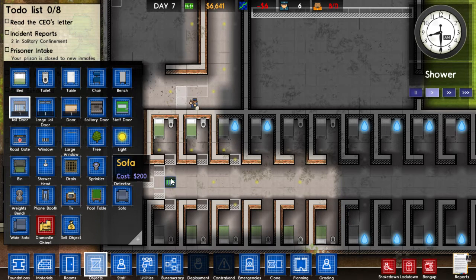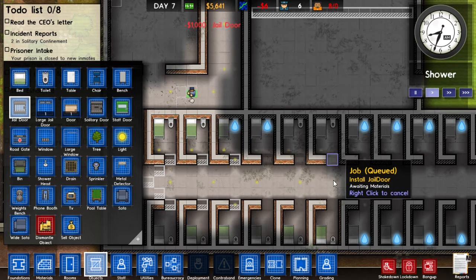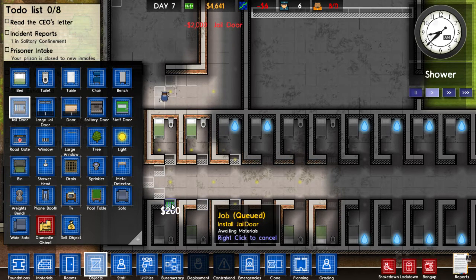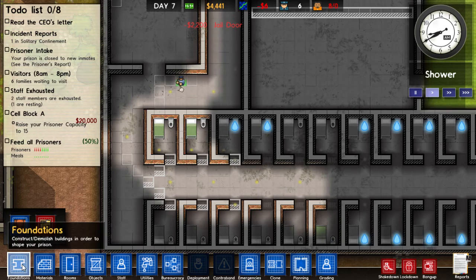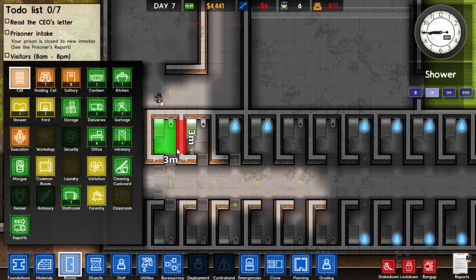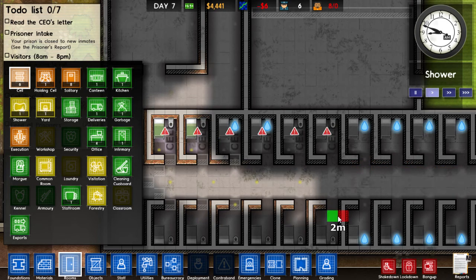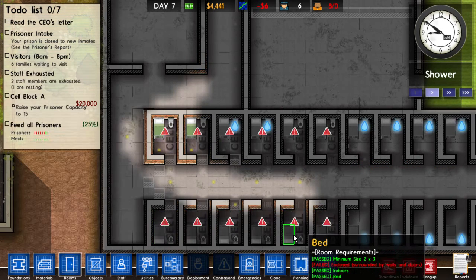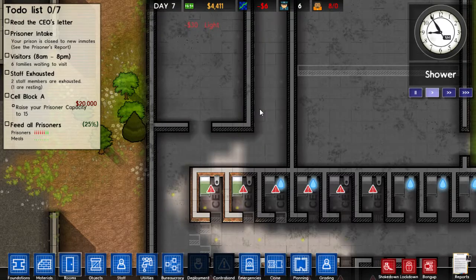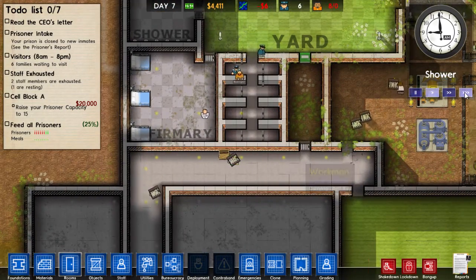Now we need some jail doors. We're going to do six cells. Alright, this is breaking the bank — this is really getting close. Now we can officially mark them as cells. We can just do like this... yeah, look at that. So $30 per light. I keep thinking this is the menu over here. Alright, my guys will get to work.